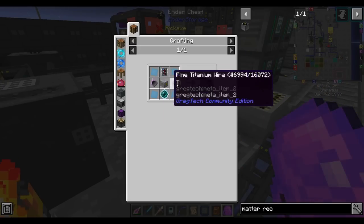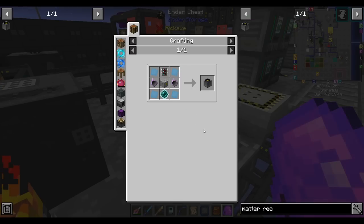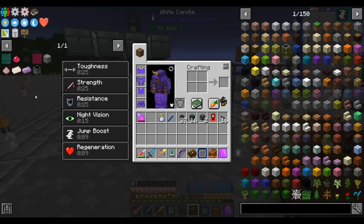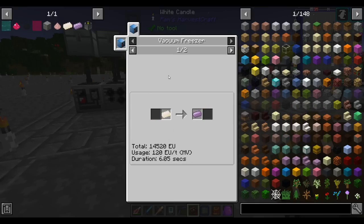Titanium is a necessary component of matter receivers, which will allow us to teleport around more easily. We just need to find titanium wire, so let's pin that. Very much true to the spirit of GregTech, making titanium is a rabbit hole. So to make titanium, you need to make a hot titanium ingot and freeze that in a vacuum freezer. So we have to make a vacuum freezer — I guess I should have pinned that.